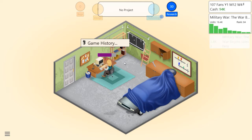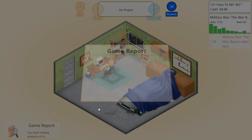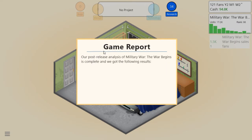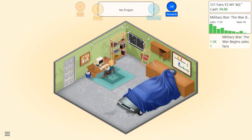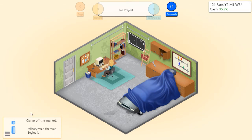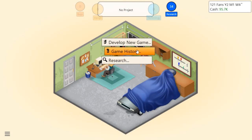Our guy is almost done with the game report. Analysis complete: military and action is a great combination, world design doesn't seem too important for this type of game, and PC with action is a good platform-genre match. The game is off the market - 17,000 units and $121,000 in sales. That's about 10,000 better than our last game!